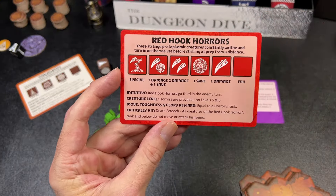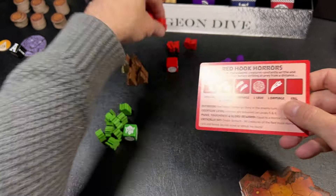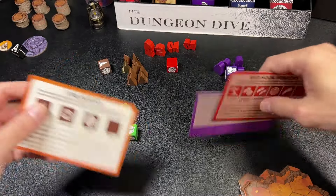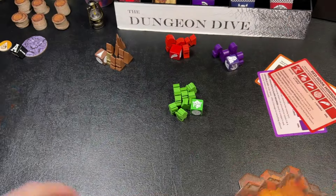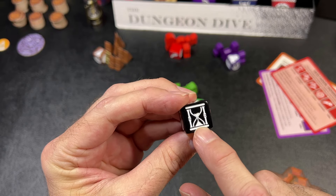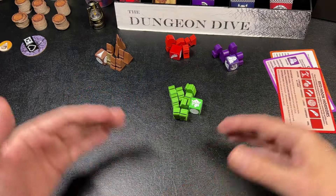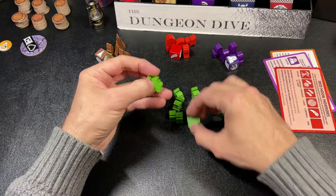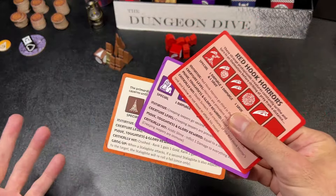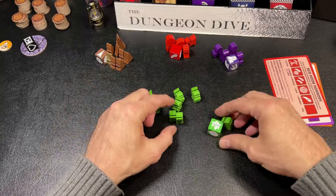The most powerful creatures are the Red Hook Horrors, which can attack from further away because they can stretch. There are level one and level two versions. Then there's the goblin hunting party, which acts as a timer. As the goblins explore, the leader rolls a d6, and any time an hourglass token is rolled you draw a card from the goblin hunting party deck. If that deck ever runs out, the goblin hunting party invades and starts chasing the dwarves, triggering the end game. Unfortunately there isn't an information card for the goblins — I think there really should be.